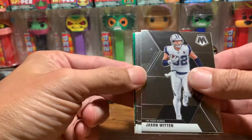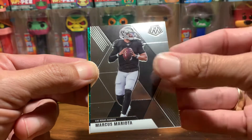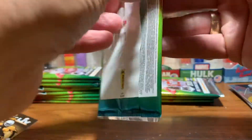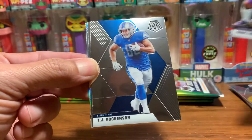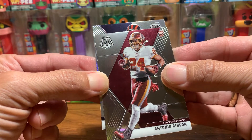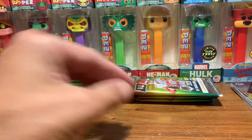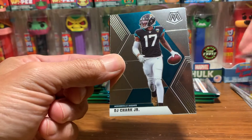We got another green — Jason Witten, Cameron Jordan, Marcus Mariota, and a green of Calvin Johnson. That's another cool green. Our green ones are starting off well for not being rookies. We got a silver in this one: Mark Ingram, T.J. Hawkinson, and we got our first rookie — Antonio Gibson, a rookie running back. Our silver is Kyle Fuller, Chicago Bears. That one could have been better. Let's put the rookies down on the side.